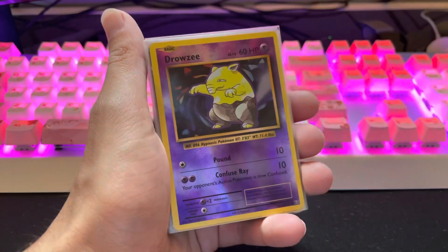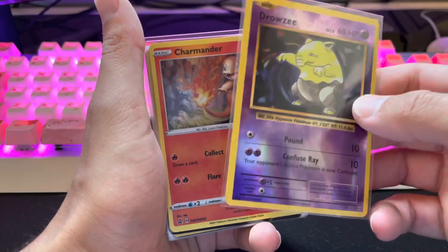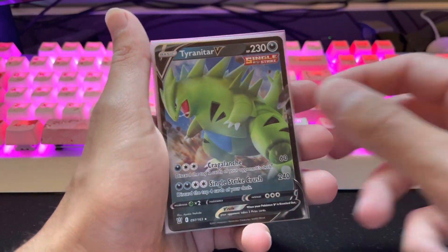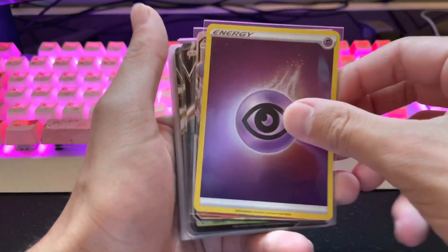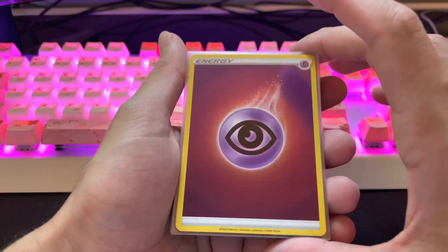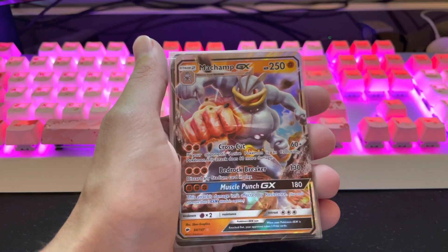Farfetch'd Verse Holo. Drowsy Reverse. There's another one of those Charmander promos — bought a few of those. Duranitar V. One of my favorites — honestly, one of my favorite types of cards are the Reverse Holo Energy cards. They just look so nice. Not to mention, purple's also my favorite color — a little biased on that one.